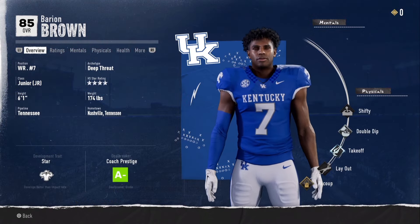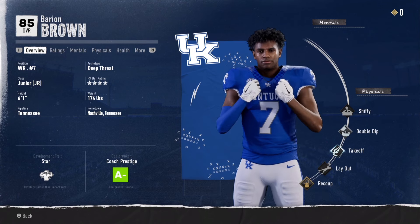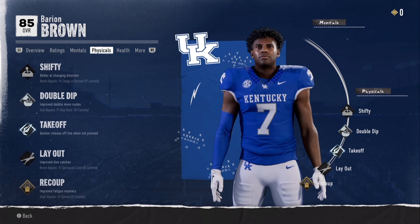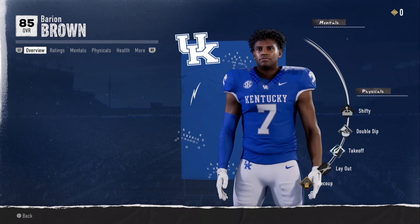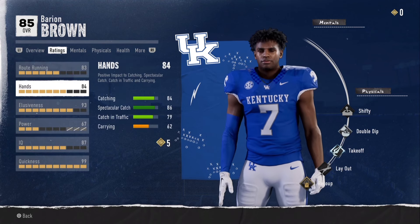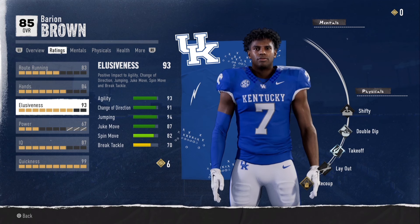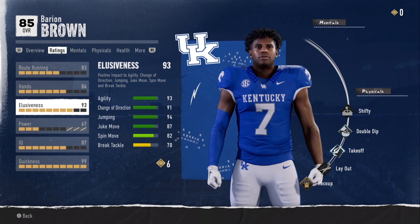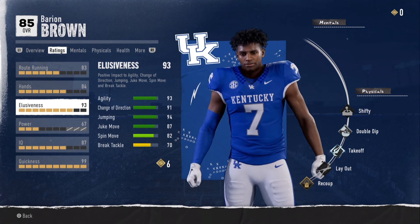Next on the list is Barion Brown — he's a four-star high-score recruit and a junior. He has a really good physical ability set. Shifty isn't exactly there yet, but he almost has it. His route running abilities are really good, his hands are pretty solid especially on the spectacular catch, but his elusiveness is what we're looking at. The change of direction, 91 jumping, 94 agility, 93. He is really broken, especially on his spin move.